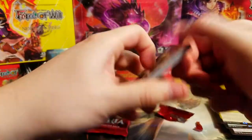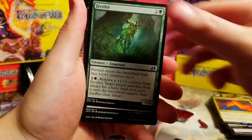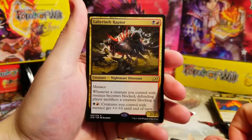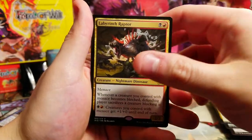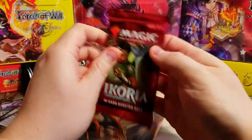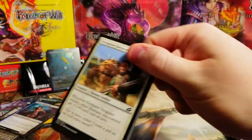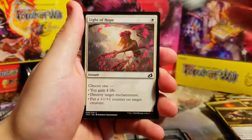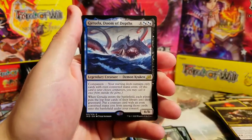Last couple packs - Frost Lynx, Sergeant, Otter, Dead-Eye, Mammoth, Scorpion. Labyrinth Raptor - really cool artwork on that one, I like that one. Nightmare Dinosaur rare - don't think it has a lot of value, just a bulk rare. Dismal Backwater. One more big hit - let's do it, then we open that Godzilla box topper. Ram Through, Symbiotes, Light of Hope, Sleeper Darts, Kogla - Garuda, Doom of the Depths!